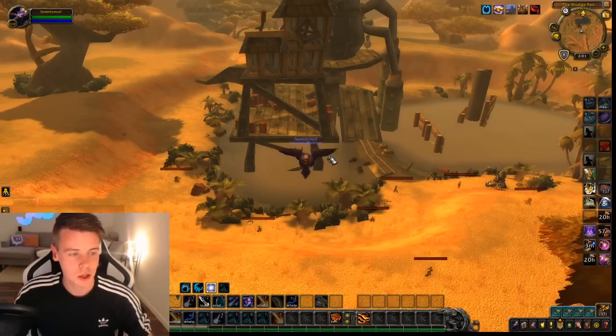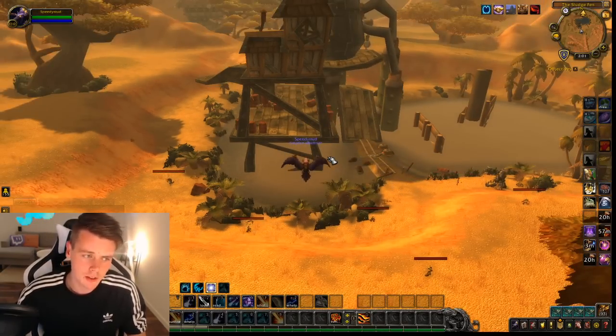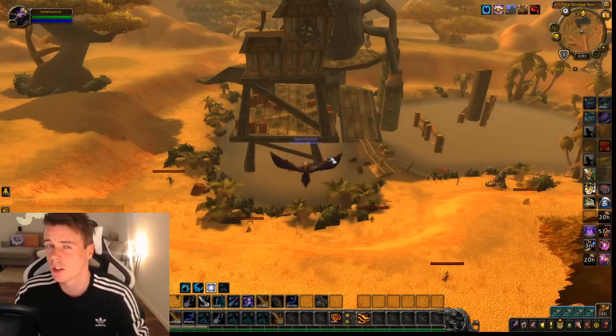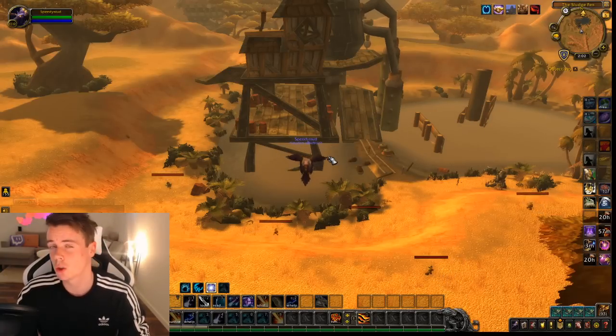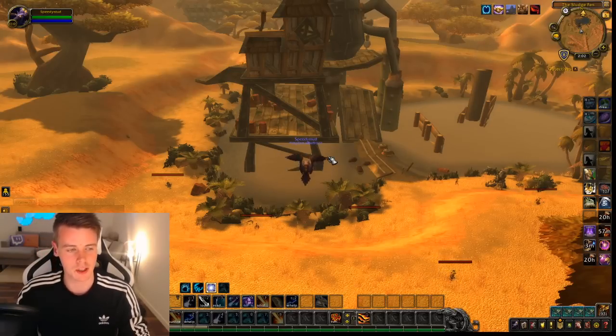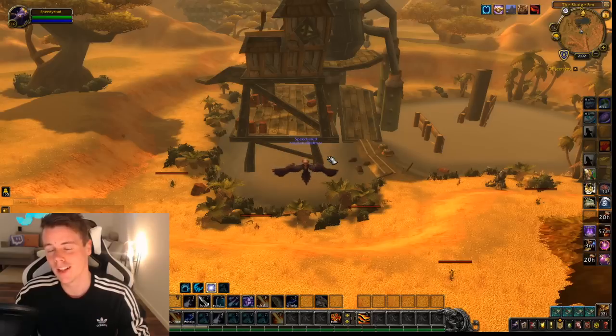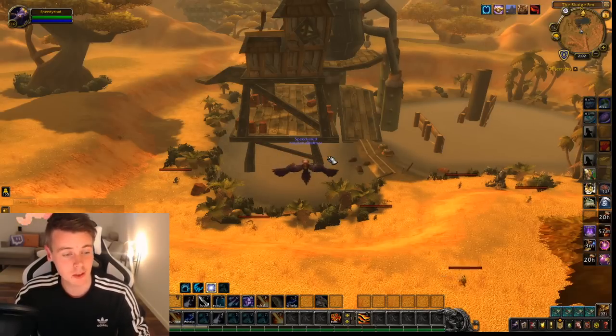Linen cloth is super popular due to Relic of the Past coming in pre-patch. But the problem right now is that the most popular linen cloth farms are super crowded — like Sentinel Hill in Westfall, the Darkshore Murlocs, and the Wetlands farm. Always crowded. This one, nobody's doing it, and it also gives you good transmog pieces on top of that. Absolutely insane.